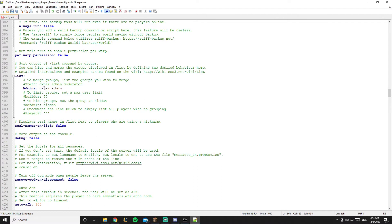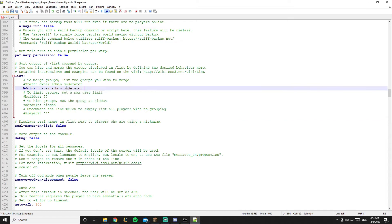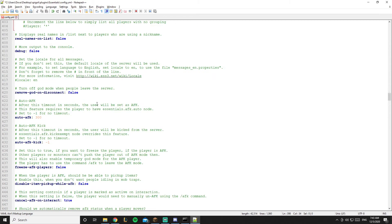In-game there's a /list command that shows players and admins. There's a group called 'default' or 'members' for regular players, and a group called 'admins' for staff. You can add more ranks like 'moderator' — but I'll talk about this in a future video.